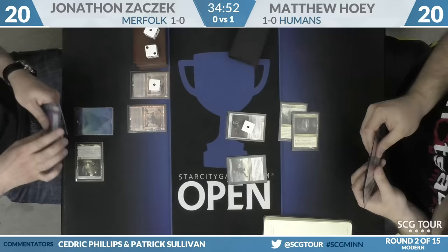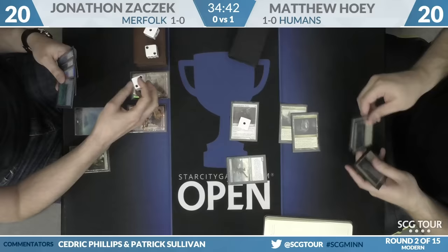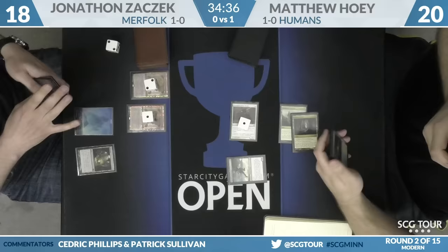Hoey is safe to attack for two with the Champion of the Parish, so that's exactly what he does. Zaczek falls to 18. Back to Jonathan — Vial goes up to two, the other one heads to one. He'll draw a card, picking up a copy of Dismember.